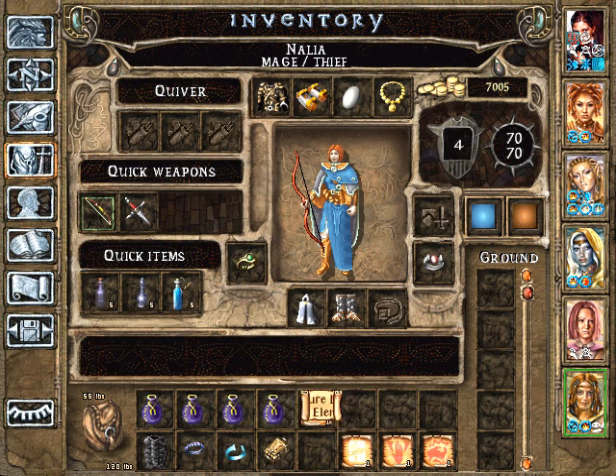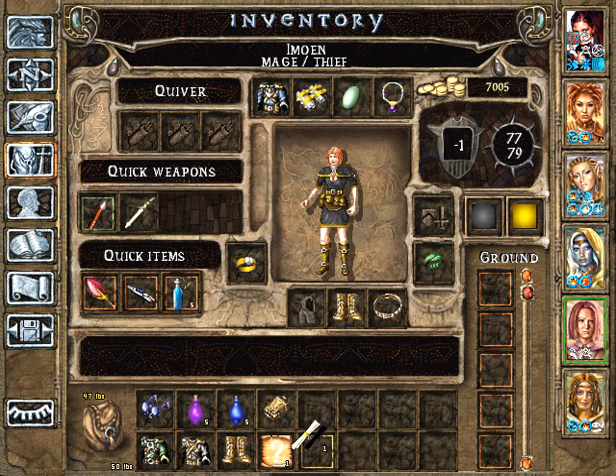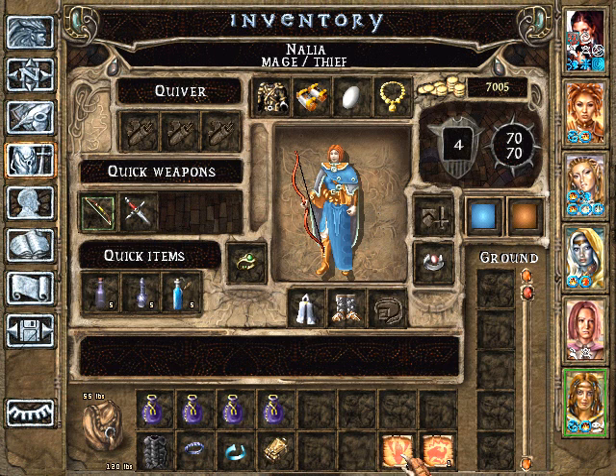Conjure Lesser Earth Elemental — she's going to forego most of the conjuring elementals, leaving that to Jaheira, who has that powerful Conjure Greater Elemental. Remove Curse — useful spell. The Empiric Touch — not interested in; even though she had it as a special ability, Touch Spells are less interesting because she'll have to do a Touch Attack and she doesn't want to be near her enemies.